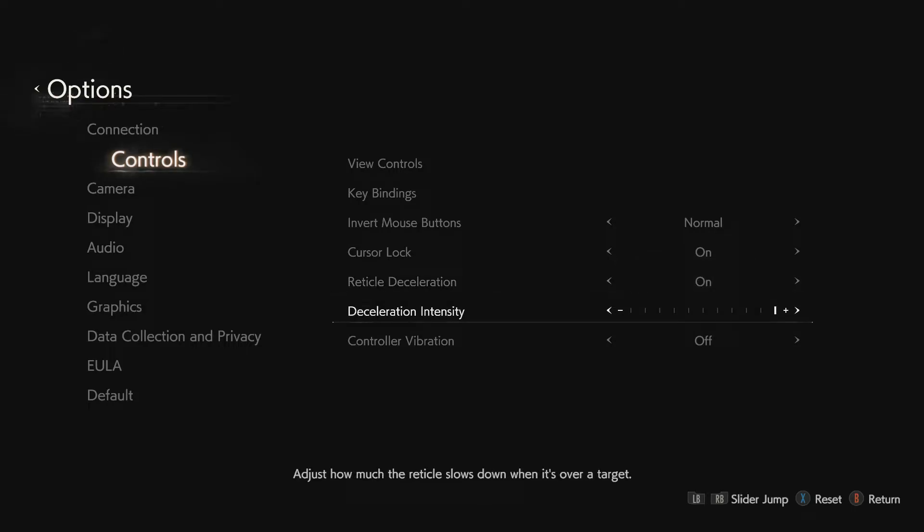I'm going to be showcasing the best controller settings for Resident Evil Reverse. You're going to want to head to controls and put deceleration intensity to max, and controller vibration off.